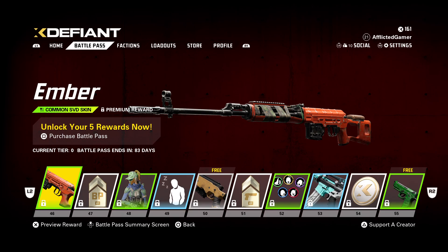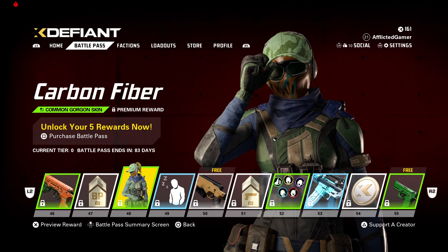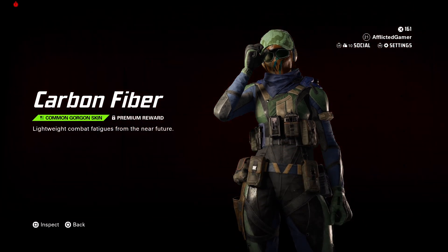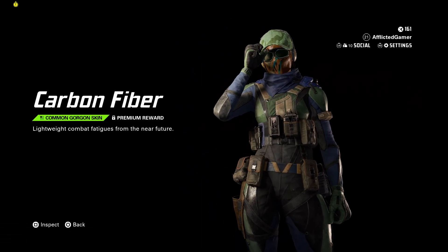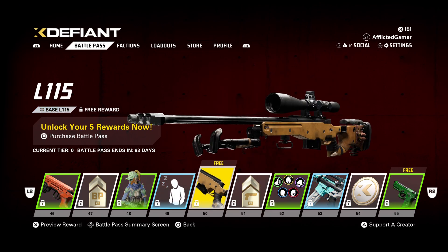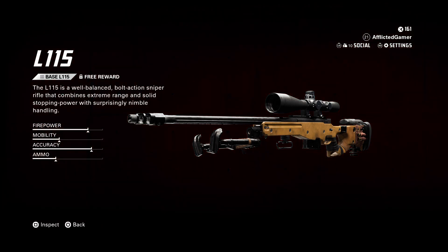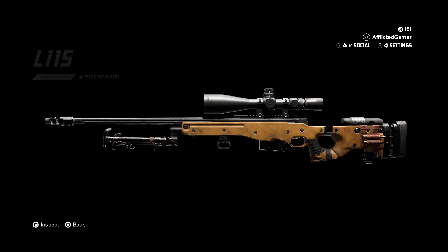A plain skin for the SVD Ember. Battle Pass XP booster. Then we've got the Carbon Fiber skin for the Gorgon — that's all right. Power Nap. Then we have the L-115 sniper as a free reward. So there's actually two free weapon rewards, which is cool.